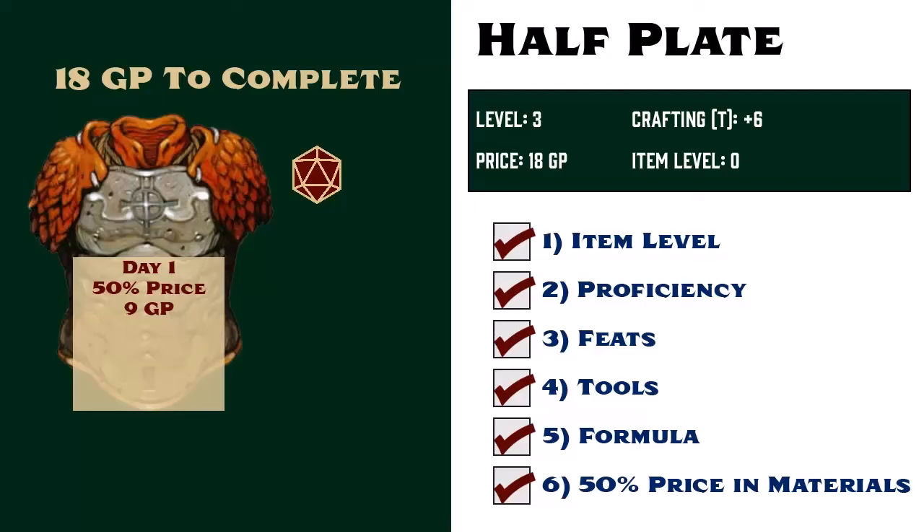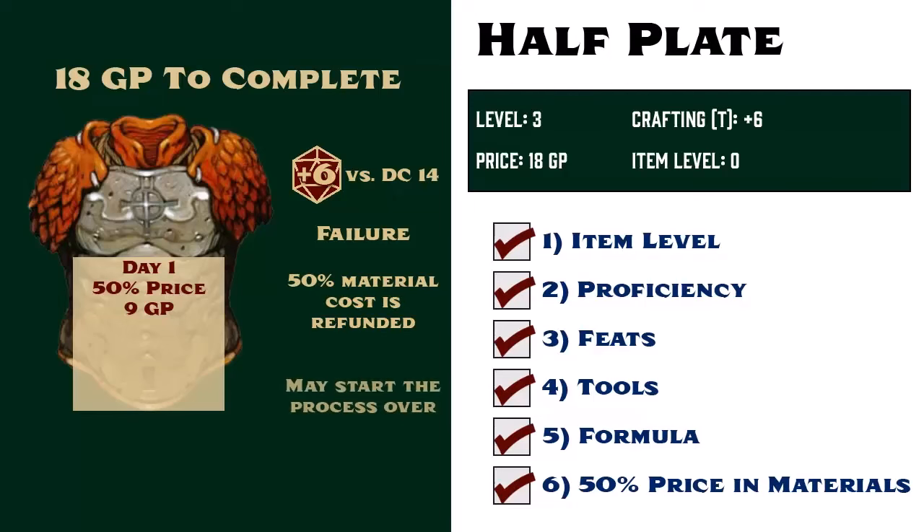She rolls her crafting skill, and the GM compares the total to a DC that they set in secret. For this, we'll say the GM set a DC of 14. Gamera rolls a d20 and adds her crafting bonus of plus 6. If she rolls a 7 on the die, then she fails, which means that her day of work was wasted, but she still gets her 9 gold pieces worth of materials back and can try again tomorrow.